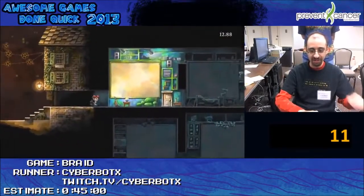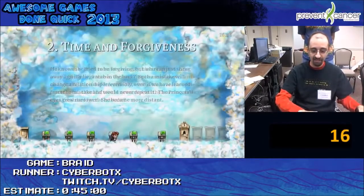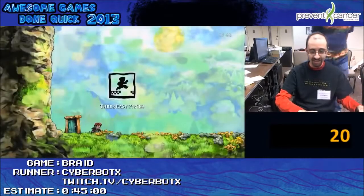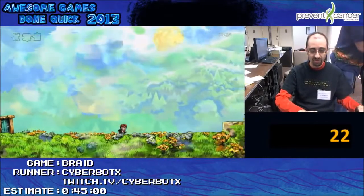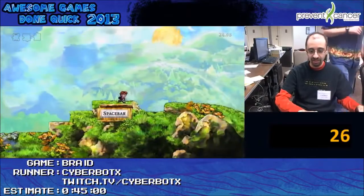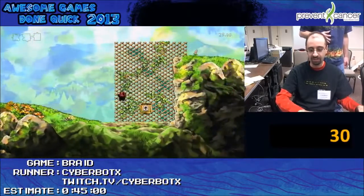So, this is Braid. The guy that I'm playing as, his name is Tim. And he's searching out this princess. Otherwise, this first world's not very exciting. One thing I could bring up is that the game does technically have two control schemes, and I'm playing on the PC version.